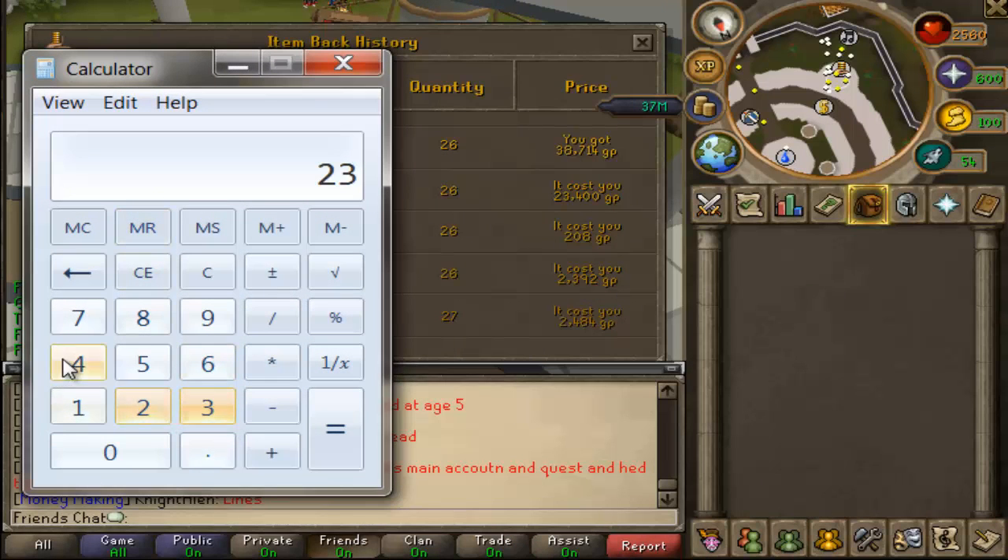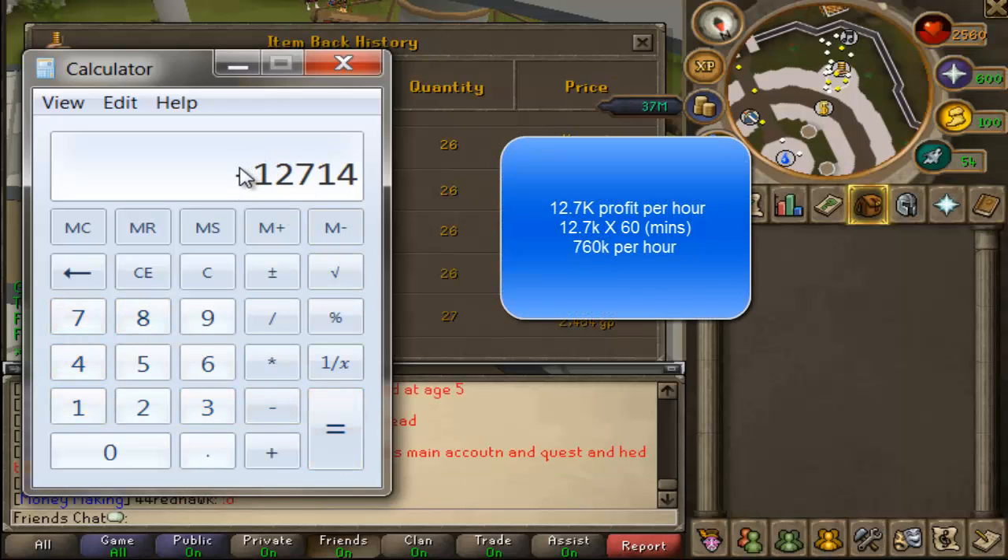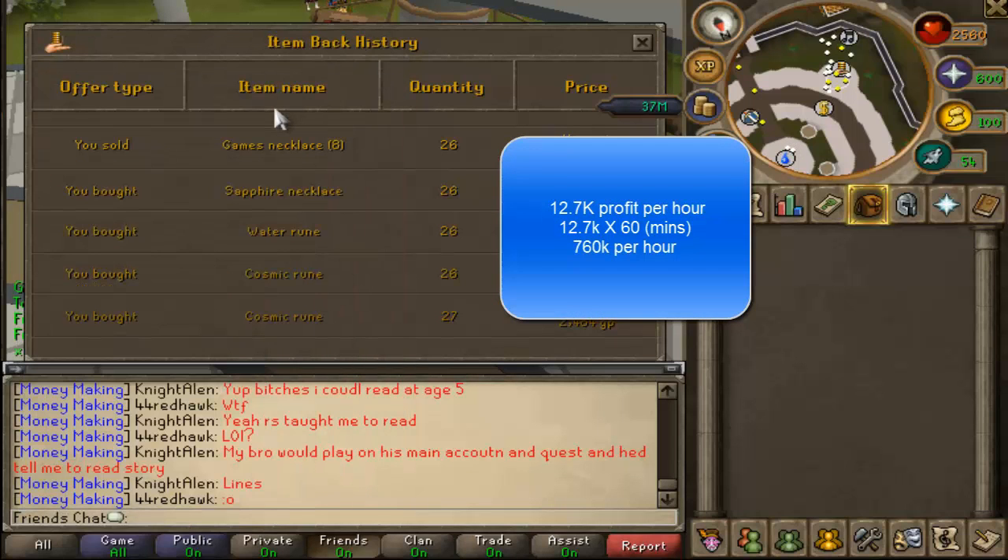Let's bring it over here and see the money that we made. We're going to add up all the supplies that we bought, then show you the cost of the necklaces that we sold and the profit overall. We're doing the skill necklaces and the water runes — it's 26k overall for all the supplies and we got 38.7k, so that's around a 12.7k profit.